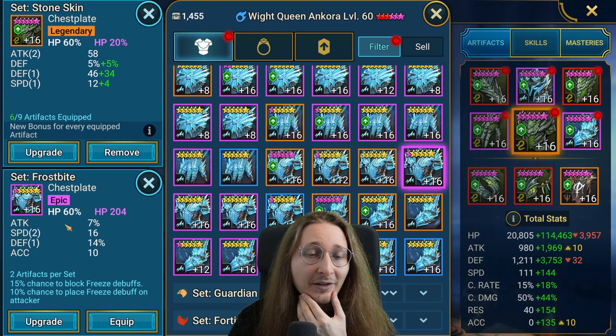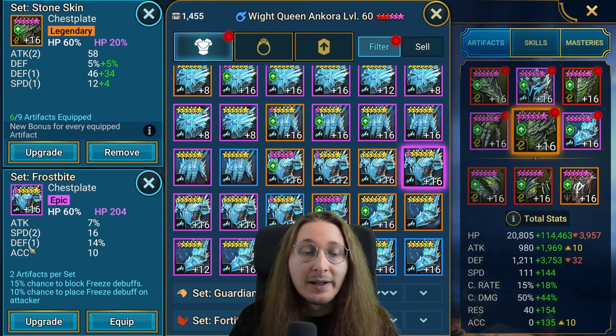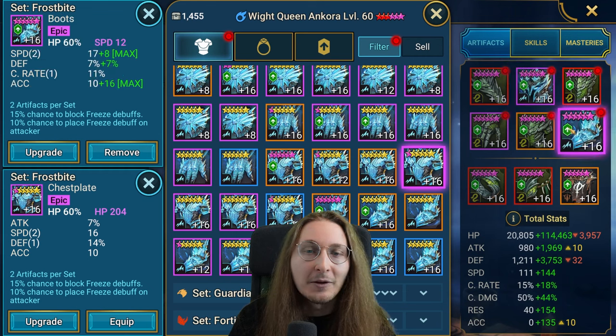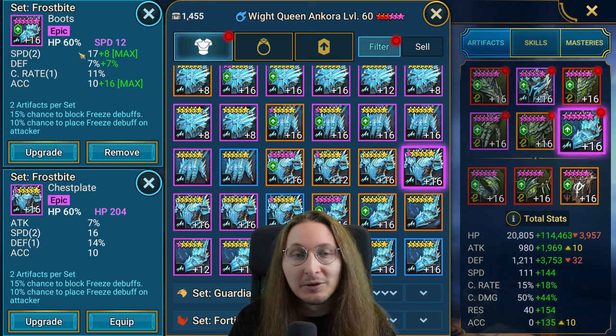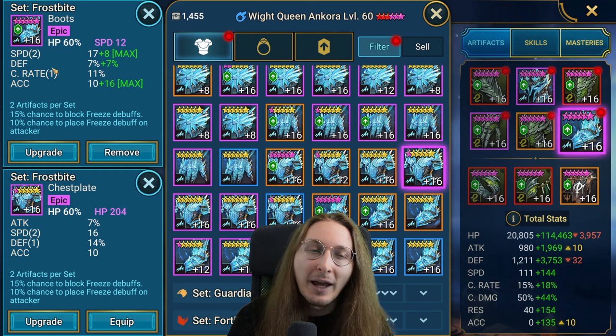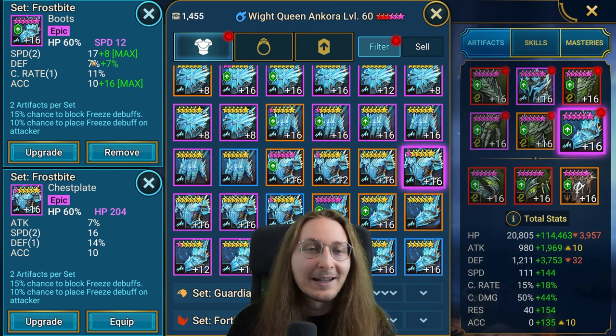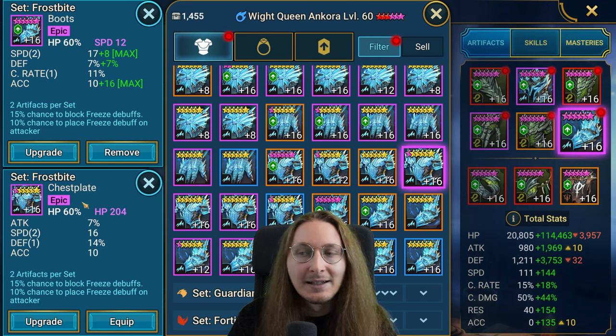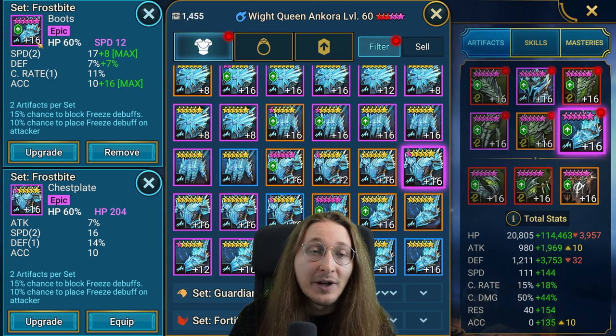I got a chest piece on the last rotation — it's the perfect piece for a support. It has double rolls on speed and defense and even has an accuracy substat. The only issue is I haven't ascended it with HP yet — I need to Chaos Dust it. But I'm going to switch Angora to it. I have a couple of other champions on Frostbite as well. These current boots are okay, but I have better ones just not on Frostbite.